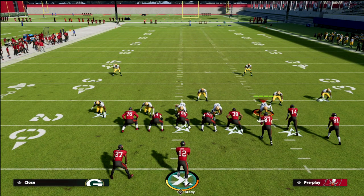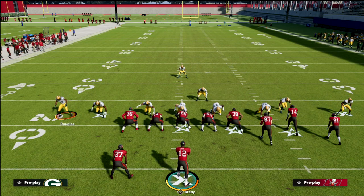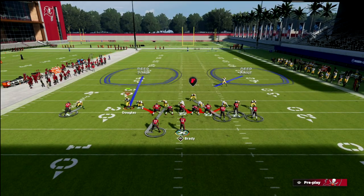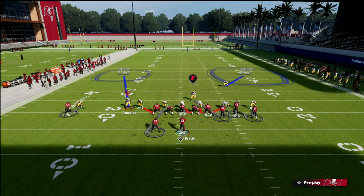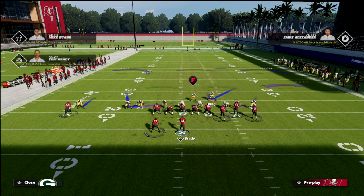A couple of things I love — the show blitz look just to walk this guy down, and then I'm going to move him and press. So we still get our press alignment. Now if you look at his adjustments, I can put him in an outside third to the left, a middle third, a mid read, or outside third to the right. I'm going to put him in outside third to the left, walk the other guy down, and put him in outside third to the right. This is what the defense looks like.